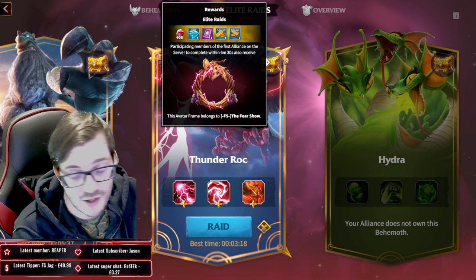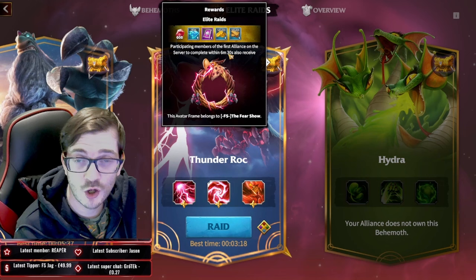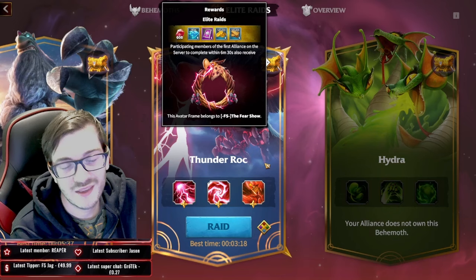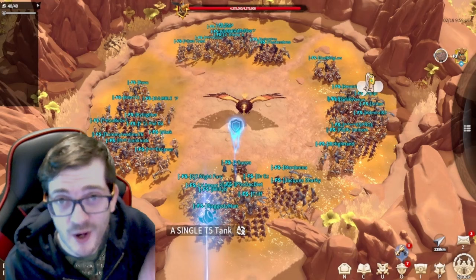To top everything off in the elite raid info: you're going to need six minutes and 30 seconds, and you need to be the first alliance on your server to complete this frame on elite raid difficulty within the timer. If you're in second place and you finished in time — guess what — you're not going to get the frame. It's first come, first served.